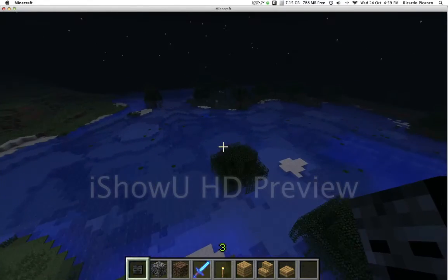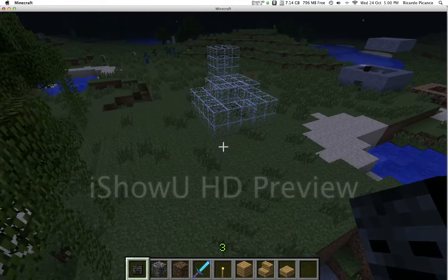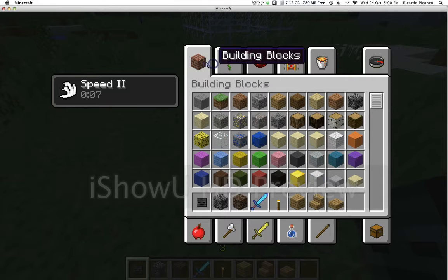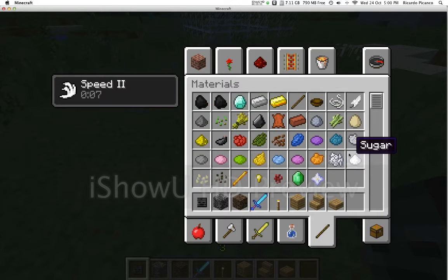In low light in a desert, slimes can spawn now — that's why I was looking everywhere for a swamp in my Minecraft survival let's play. By the way, this is MC Collab. My Minecraft survival let's play won't be uploaded anytime soon.